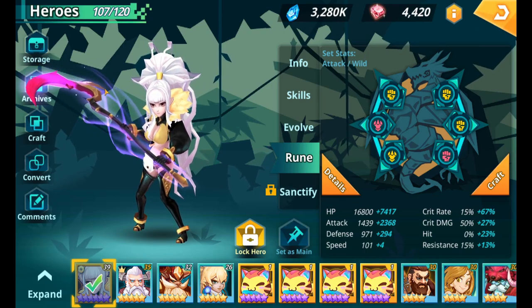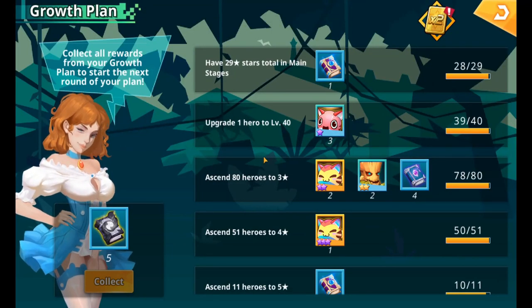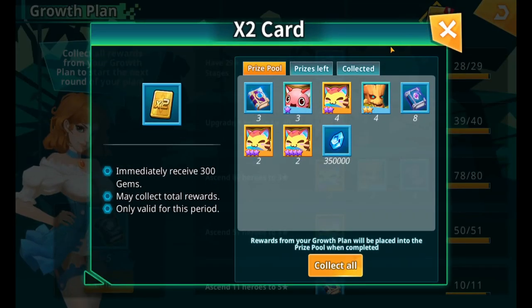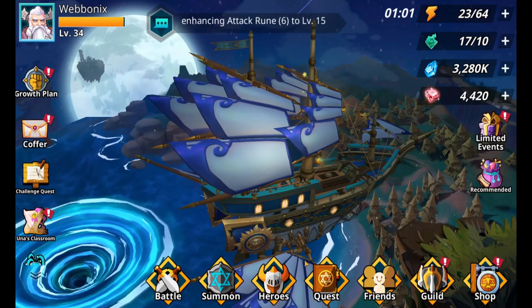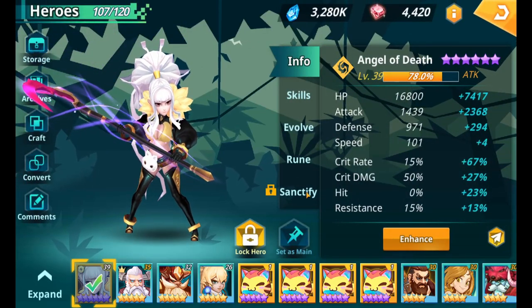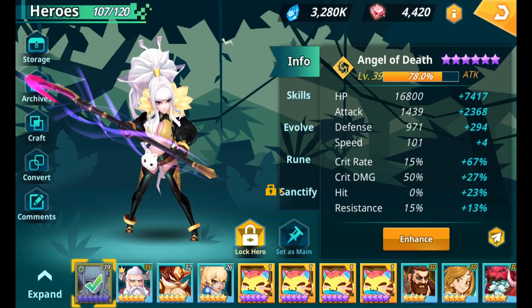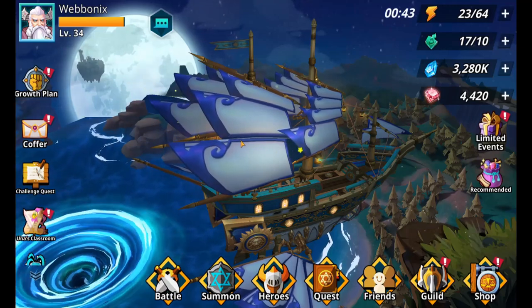As soon as you get her from your growth plan, I would recommend buying the 2x token because it gives you double rewards for everything you collect on that level of the growth plan — which is a lot of resources, especially at the start. You also get two Angels of Death, which comes in handy once you reach max level and get to Sanctifier, granting a bonus skill if you have another Angel of Death.